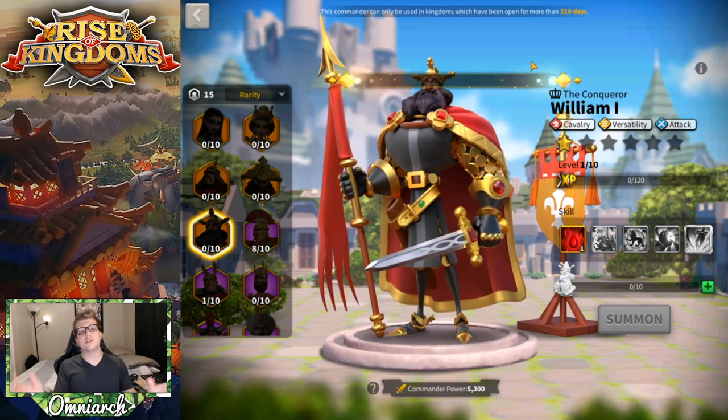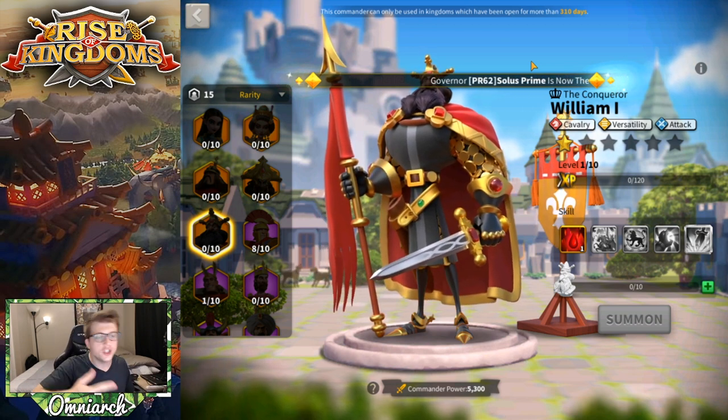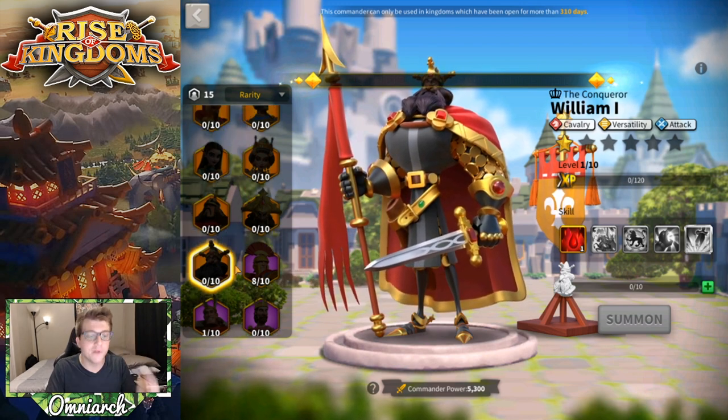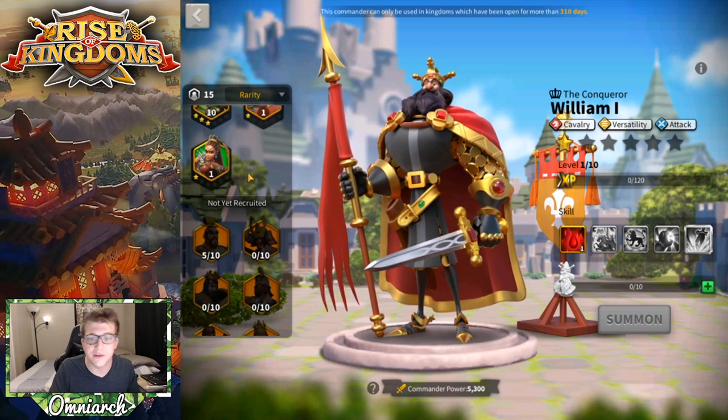A few runners-up: Ramses, Edward, and Cicada are all good commanders at 5511, but they're pretty situational. They do really good things in terms of damage and stats at 5511, but they're probably not on the same level as the main eight we talked about.